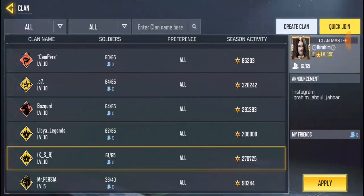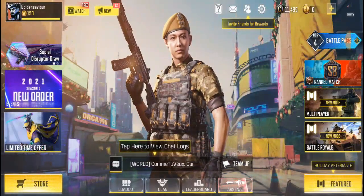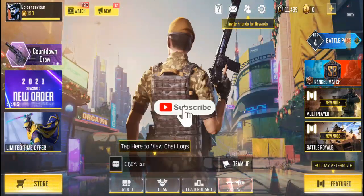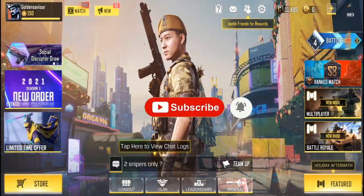So that is it — that is actually how you leave a clan in Call of Duty Mobile 2021. Guys, don't forget to like this video and please hit the subscribe button down below if you're new to the channel, it will actually help.